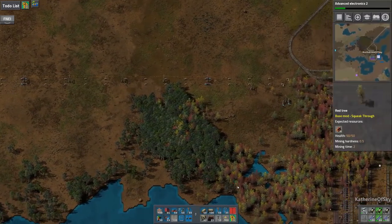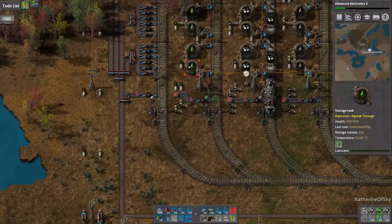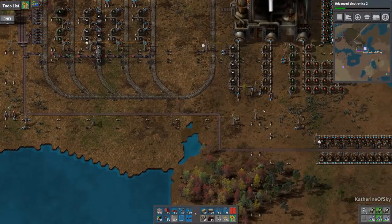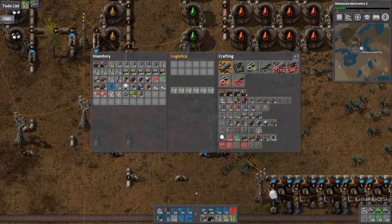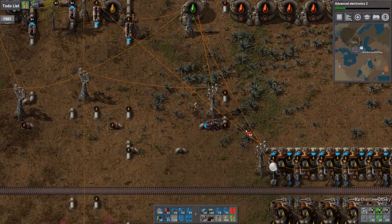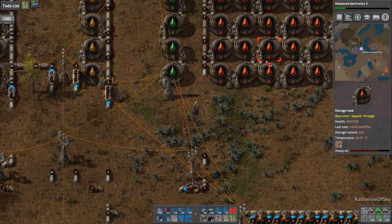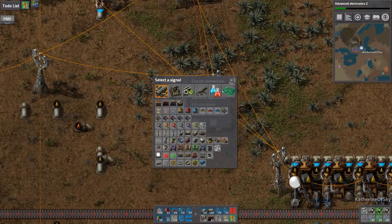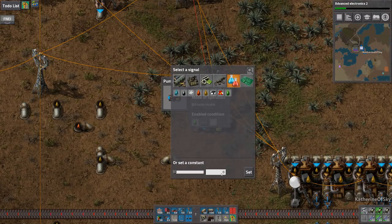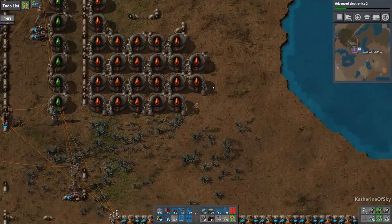Oh, I forgot to put the controlling mechanism on the front of it. I think what we'll do is look at these tanks and then control it that way. Let's get our red wire stretched across here. We're just going to look at lubricant — if lubricant is greater than 22,000, then you can operate. Otherwise, no.